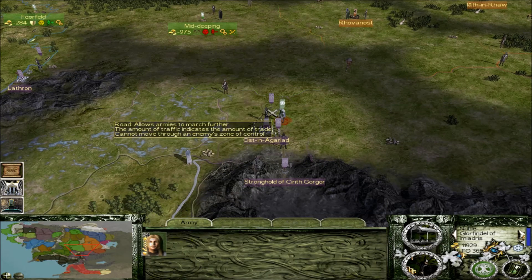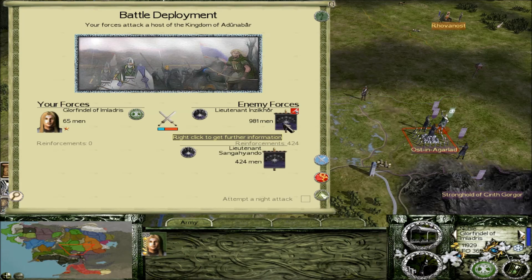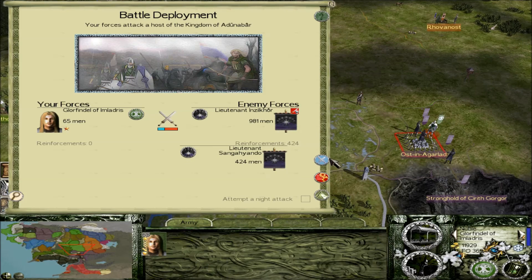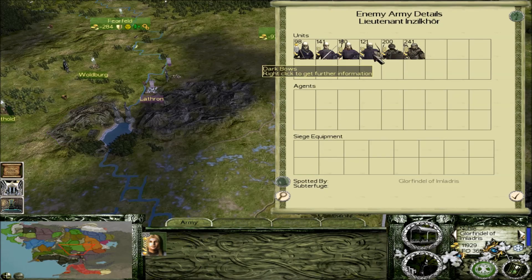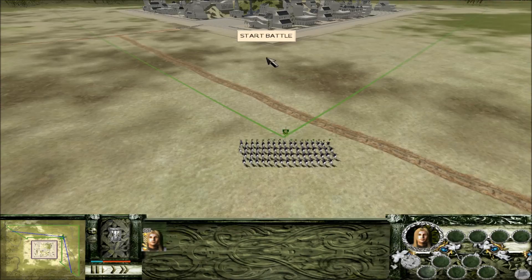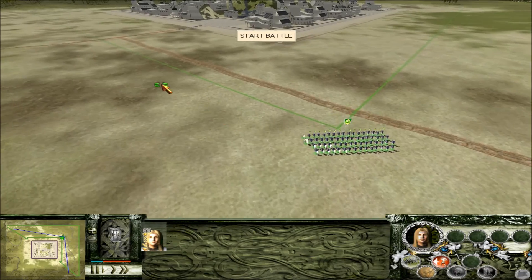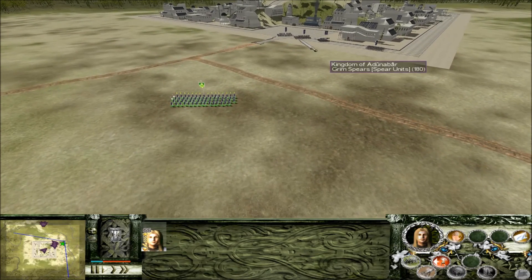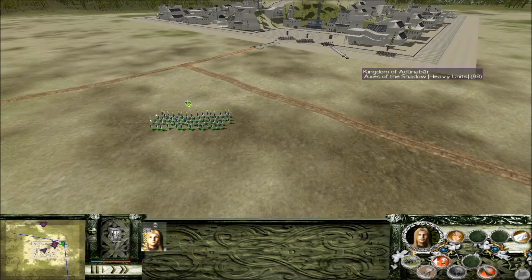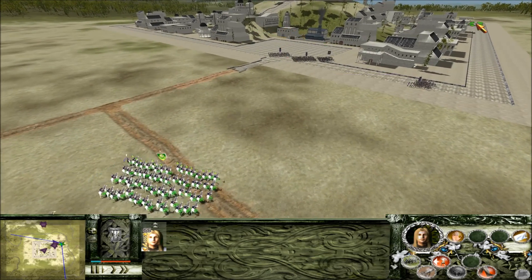Glorfindel laying siege to the town of Ostin Argelad — there's a lot of troops all around right now. I think we're actually just going to assault it. We've got two armies here under regular lieutenants — not much there, a lot of melee. This will be our last battle for the episode. Glorfindel fearlessly taking on this entire town garrison by himself. We've got Grim Spears, Axes of the Shadow, Dark Swords, and some Dark Bows. We fear nothing! Let's take out these Dark Bows first — if they get behind us and start shooting us in the back, even Glorfindel might have some issues.